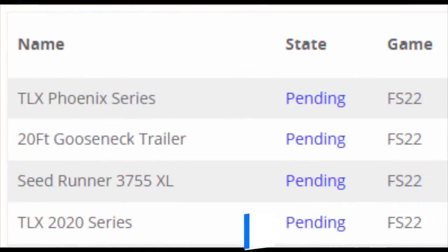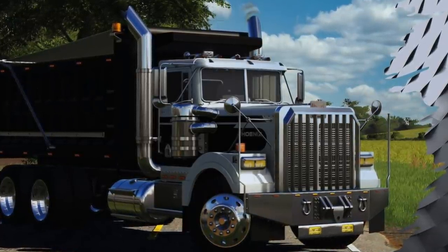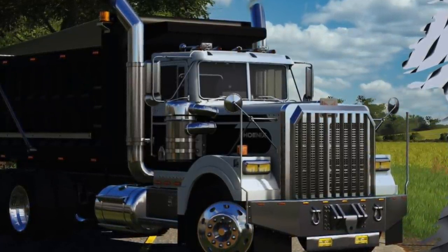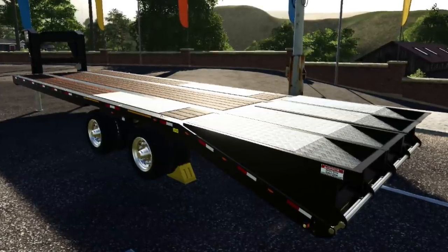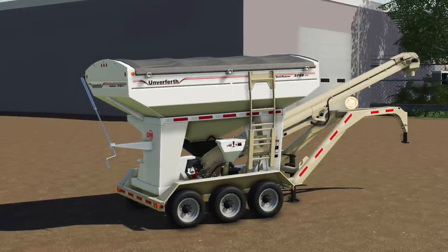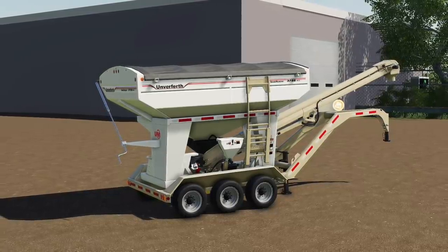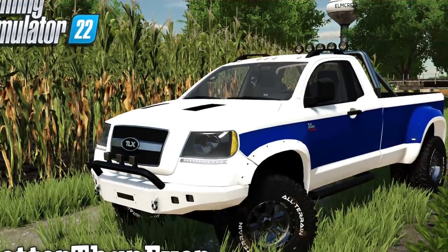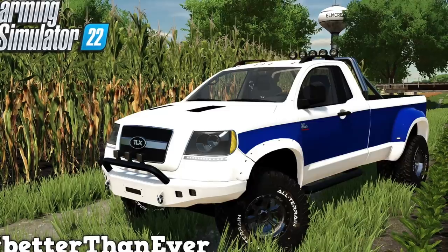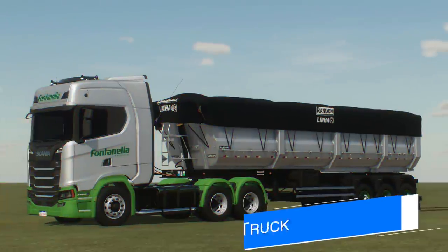Let's start today's news with 82 Studio and an update on the mods they've got waiting with Giants. First is the TLX Phoenix series — the mod with auto-load pallets of all kinds for console players, auto-loading bale configurations, tons more, and you can even make it a dump truck. They also have the 20-foot gooseneck trailer back from FS19 — the mod that started it all for David Omato. There's also the Seed Runner 3755 XL which was resubmitted after Giants confirmed Unverworth is a licensed brand, so that's been updated and is back in testing. Lastly, the TLX 2020 series is back with Giants hopefully for the last time, with all the customization and attachments you're used to plus a few extra surprises.